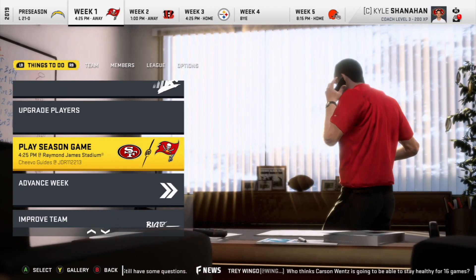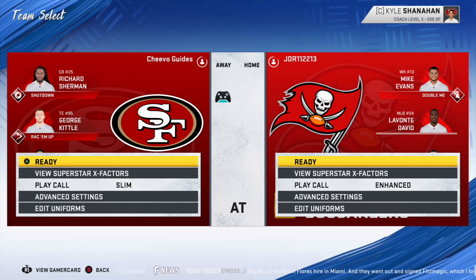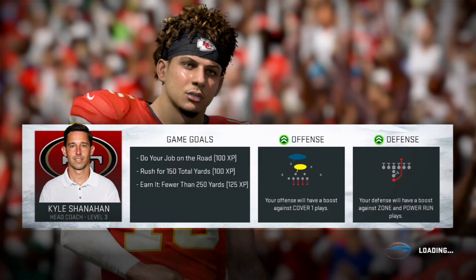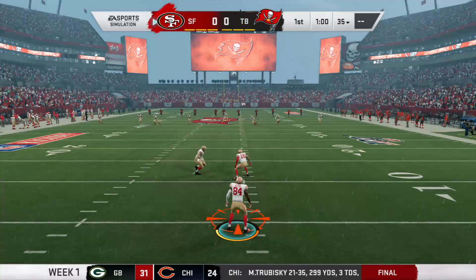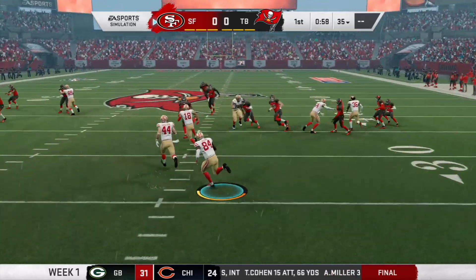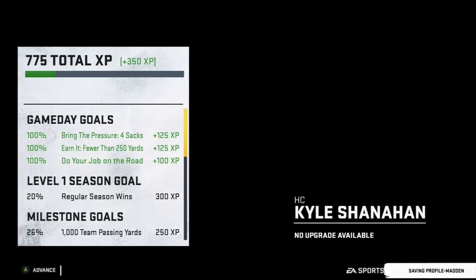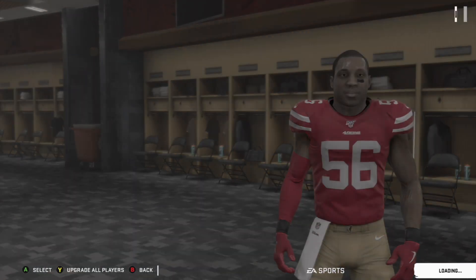After that, simulate through preseason. Once you're on week one, go ahead and start up the game with your boosting partner — it should be the 49ers versus the Buccaneers. Make sure that you finish the whole game. After you finish, it's going to send you back to the locker room; just press A and it will send you back to the Coach's Desk.